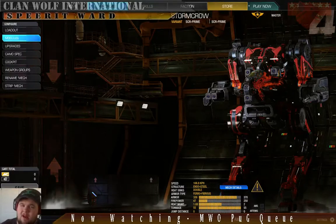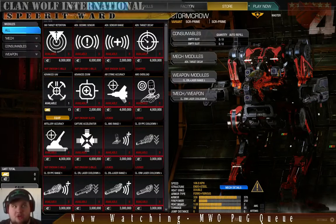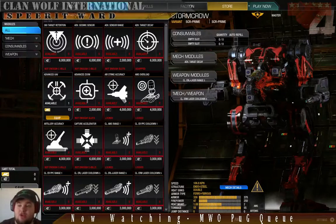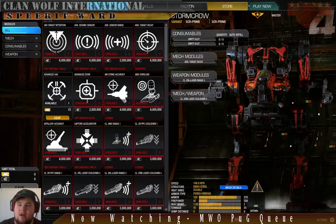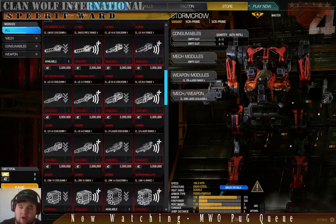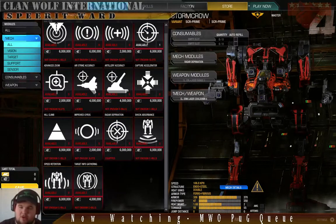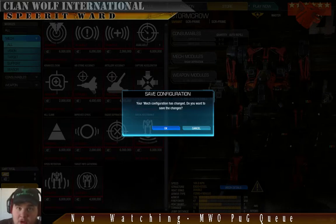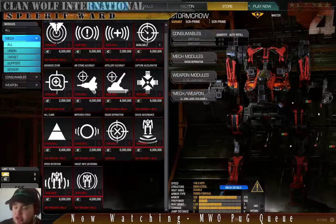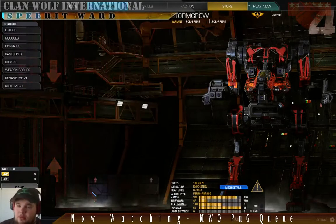Stormcrow — he has modules. I've got range on the lasers because the further those Large Lasers can do their optimal damage, the better. I've got cooldown on the Medium Lasers so when I'm using those I can fire more often. I also had Advanced Target Decay, which should not be there — that's going to be swapped for a Radar Deprivation. This used to be a Lurmcrow so it still had its Target Decay left over.